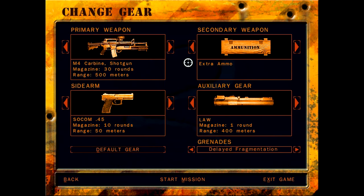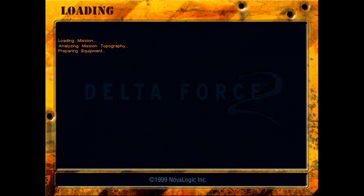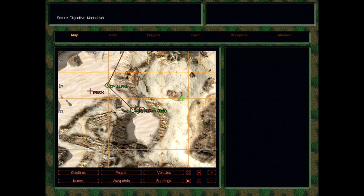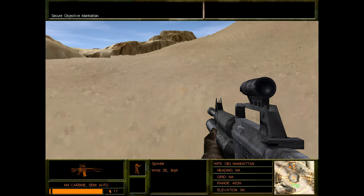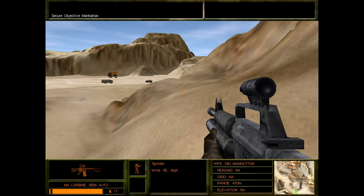I want the firepower — extra ammo. If they think I need the LAW, then I probably need the LAW. We'll put a suppressor on our SOCOM .45 so we have a little bit of stealth if the opportunity arises. I think I'm good with that loadout, so let's jump in. It would be a shame if someone took care of that convoy.